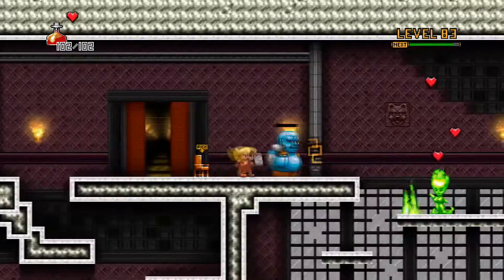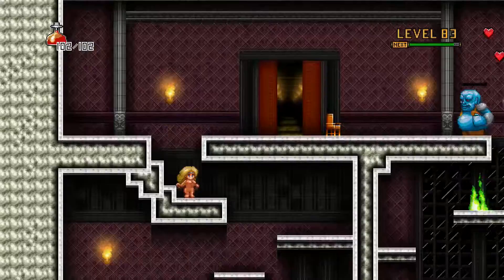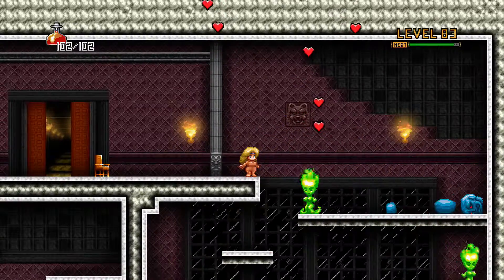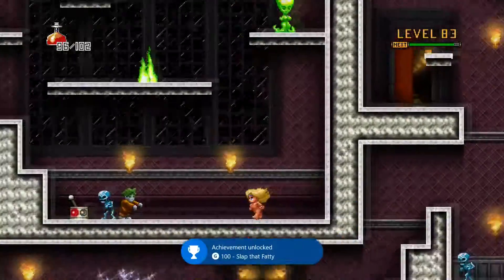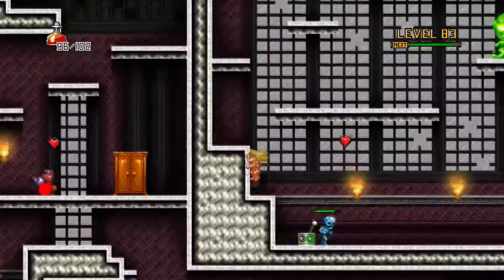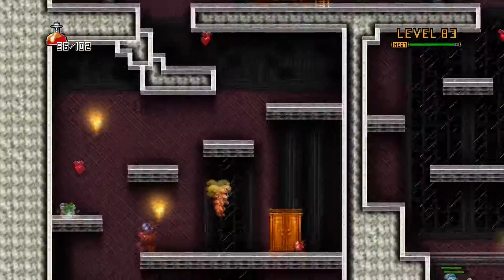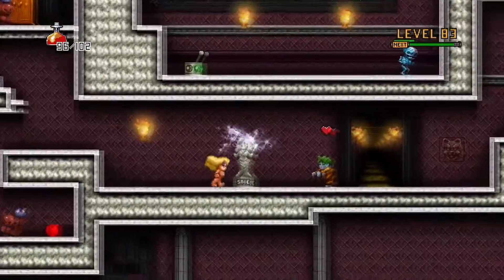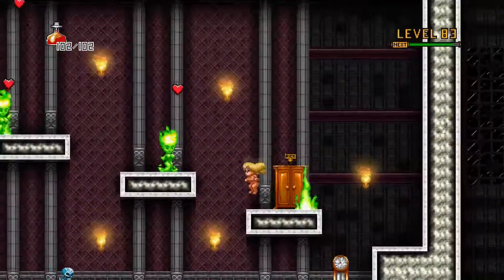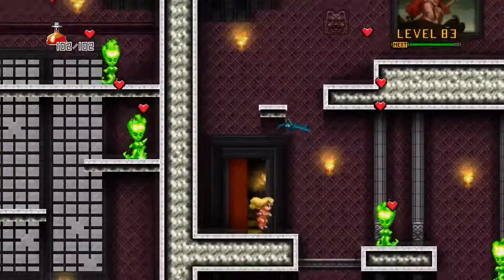I'm trying to kill this fatty using my fist because there's an achievement for that. You can hit the fatty using furniture or other enemies, but you just have to deliver the final blow using your fist. It's easier to play this almost like a speedrun, similar to the Curse playthrough, because of the way the challenges are given.